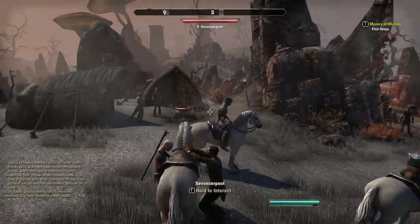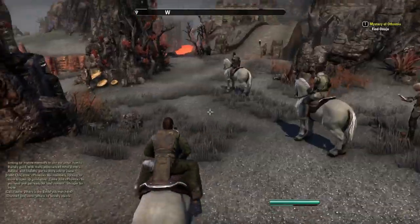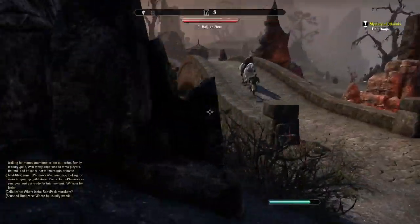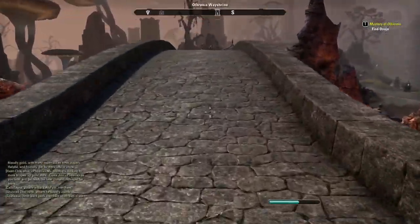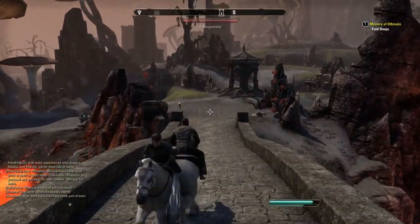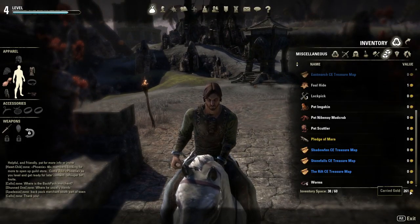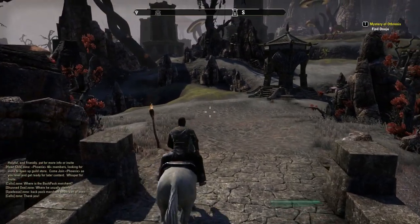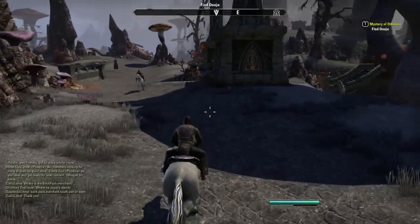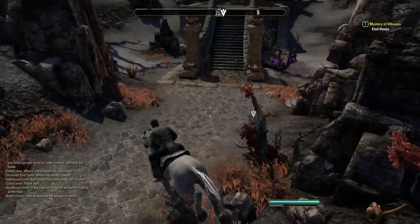I'm going to press H to get on our horse again. You can upgrade your horse based on what you feed it. The stuff that you feed it costs a bit of gold — we have 261 gold at the moment, and it costs around 250 to buy one thing, like an apple. You can basically increase the carrying capacity, stamina, and speed of the horse based on what you feed it.